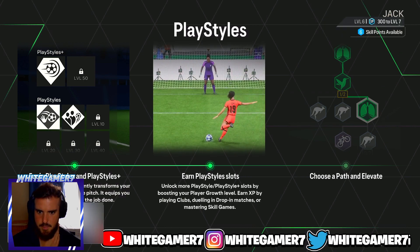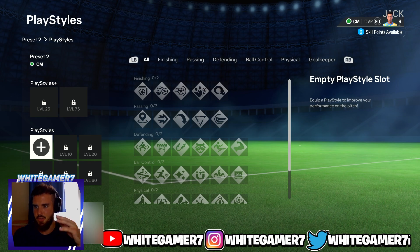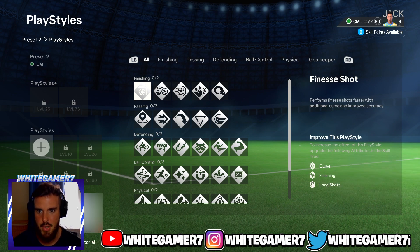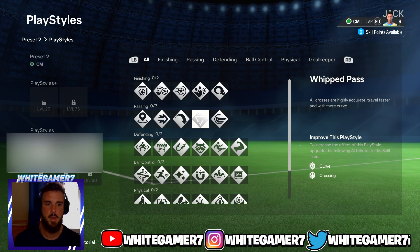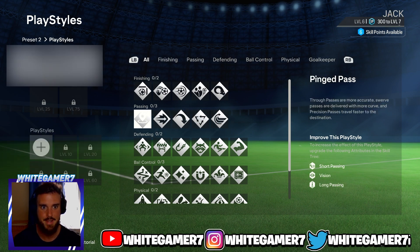We're just taking a look at the whole menu. You can look these up on the EAFC 24 website. For finishing, you have: Finesse Shot, Chip Shot, Power Shot, Dead Ball, Power Header — that's gonna be interesting — and for passing you have: Whip Pass, Tiki-Taka, Long Ball Pass, Incisive Pass, Pinged Pass.